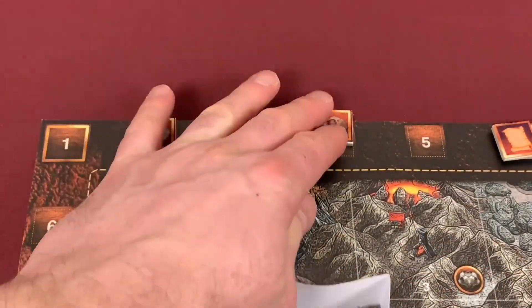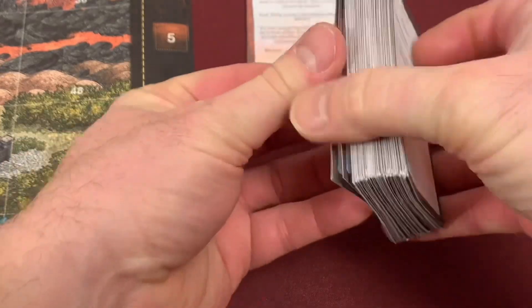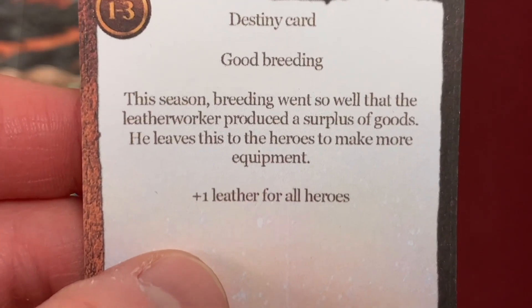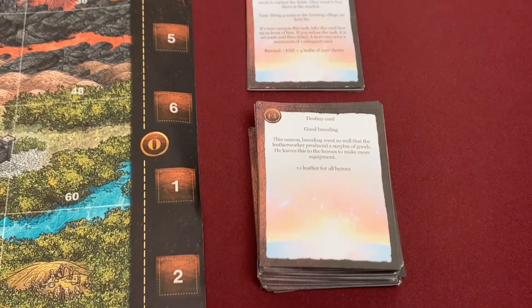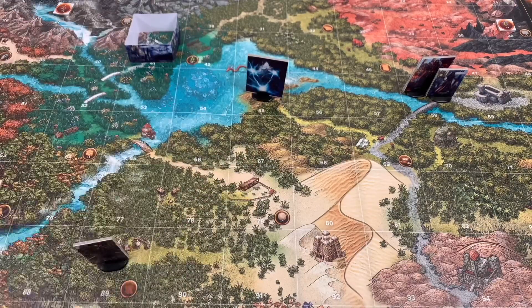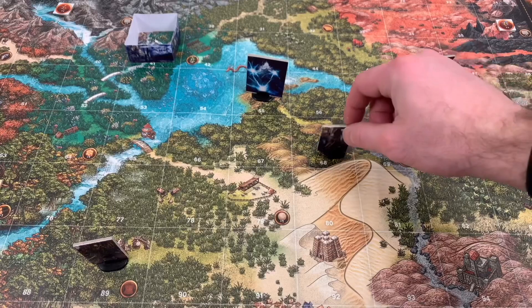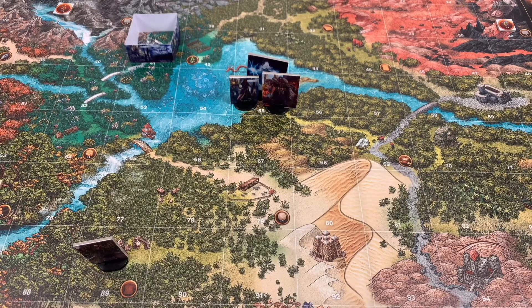We begin the next turn by drawing a destiny card. We get Good Breeding: the leather worker produced a surplus — plus one leather for all heroes. Myria needed leather to get to the witch, so that's fantastic. Both players gain a leather token in their backpacks. We then move both characters three spaces each toward the castle at field 55. Both characters have now made it to the castle and we continue on with the adventure. We're on chapter 1.1.